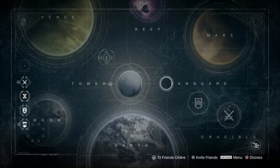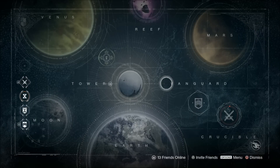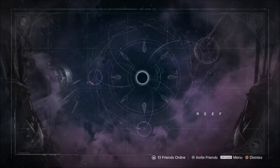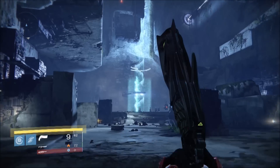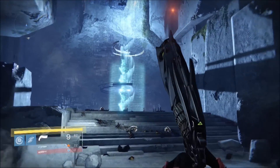Hello again my friends. Bungie's latest update is paving the way for House of Wolves, which drops May 19th. An example of this is the Reef's new map screen, which appears to show three new selectable destinations. Another example is the Vex Citadel, an area that will be accessible when House of Wolves drops.